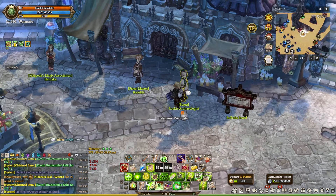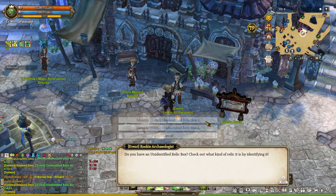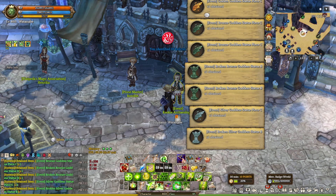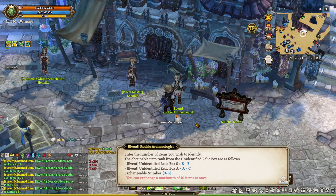Once you find the relic, go back to the towns and interact with the event NPC and choose the second option, Identify the Relic. Once you do that, you have two options of identifying the A Box Relic or the S Box Relic. Now these relics are important because you're going to need them to get the special title, but also they allow you to exchange the relic for extra vouchers, which you can trade in for a special item like the Episode 12 Equipment Upgrade Scroll, but also some special items from the event shop.